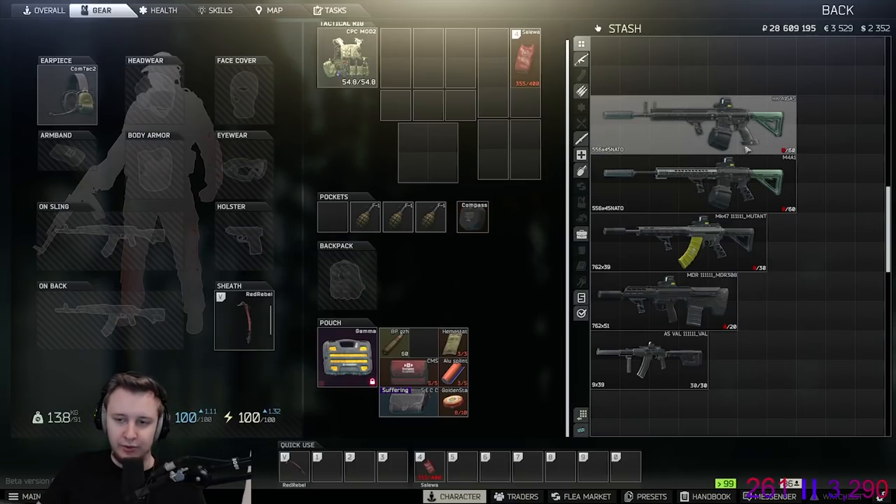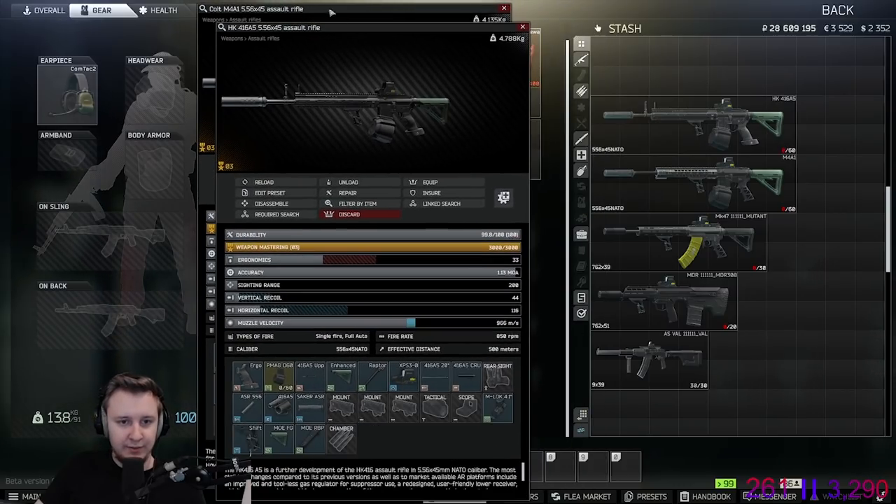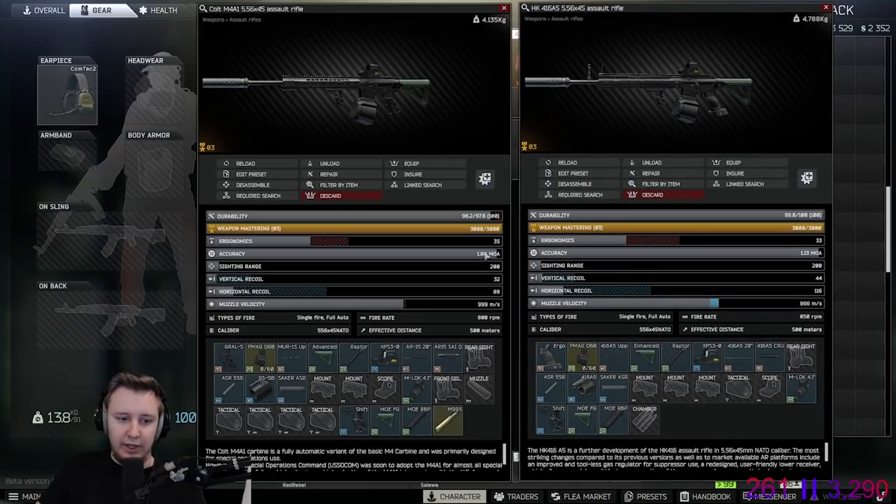HK is a really fast shooting gun and very fun to use at close range. However, the M4 has some advantages. First, M4 has better ergonomics — you can use a shorter barrel build for even higher ergonomics. Second, and very importantly, the M4 has much lower recoil compared to HK. Even though the numbers seem close — 90 versus 116 — in reality it feels very different, partly because HK shoots faster and also because recoil numbers can't really be compared directly between different guns.